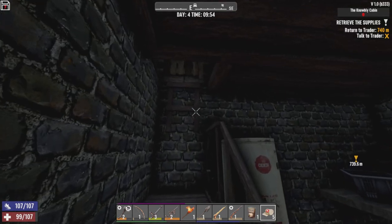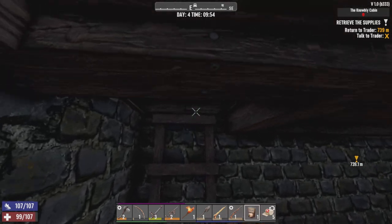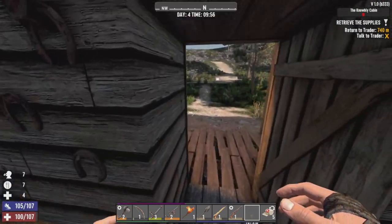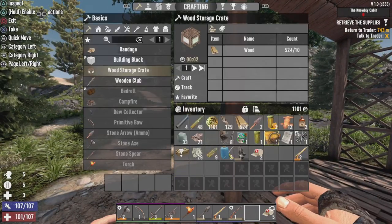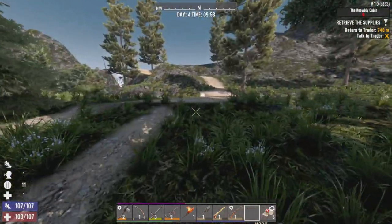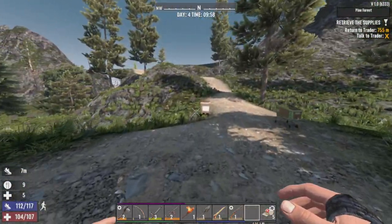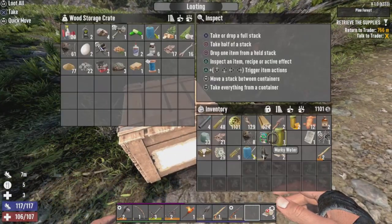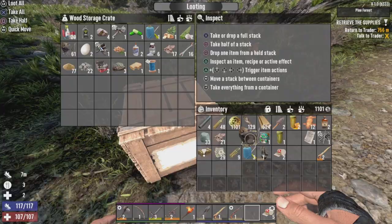We have a little bit of a snack here. Successful little retrieve supplies quest done. We'll also eat the cornbread. All I gotta do now is just grab my loot, and we should be able to just skedaddle out of here and back over to Trader Wrecked. We'll decide what we'll do from there.